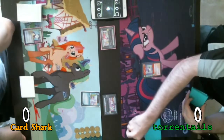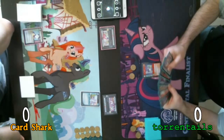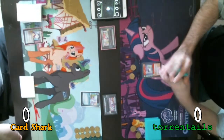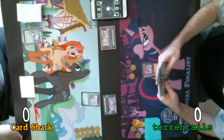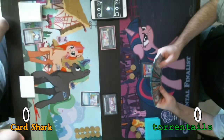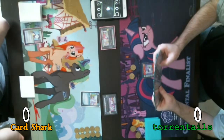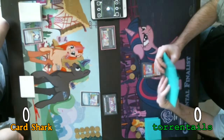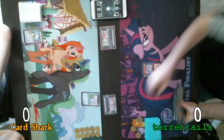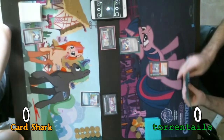I'll go for my turn. It's very tricky to play against. Yeah, it's going to be interesting going up against that. What do I want to do? I need to win the game. I'll just pay two to play my Sapphire Shores. Passing turn.